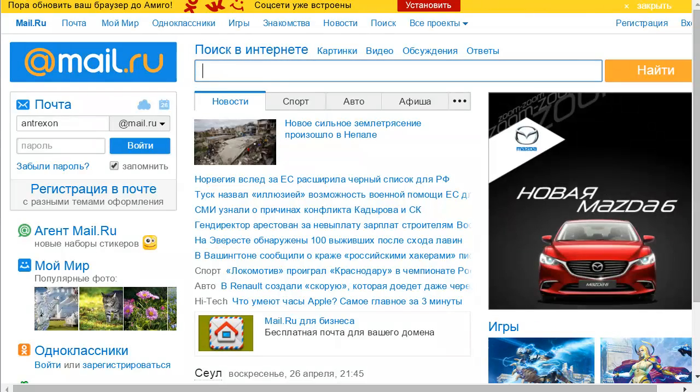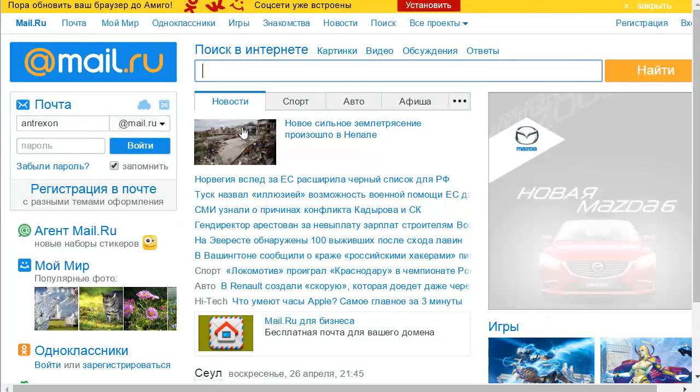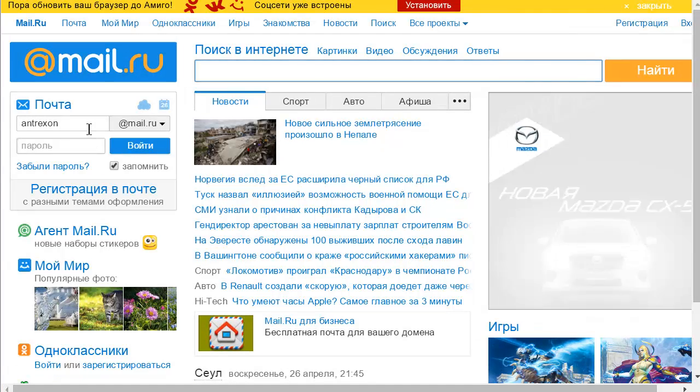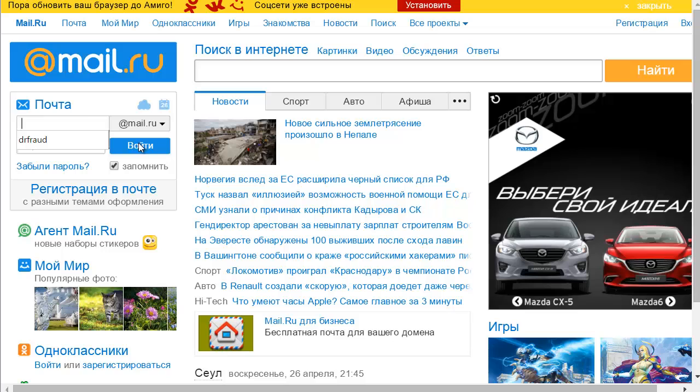So this is mail.ru. Go to this website — it's sort of similar to Gmail but a little bit more complex in its appearance, it has a lot more stuff going on. This is my old account but I'm going to make a completely new account. Press this button right here. You can use Google Translate if you have that function on your browser, but I'm going to be doing it from scratch just to show you how to do this step by step.